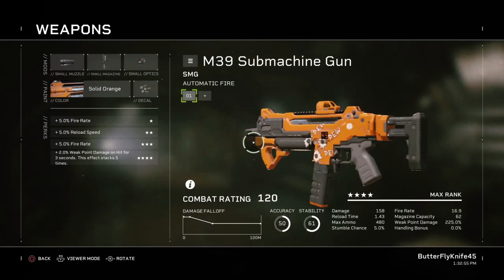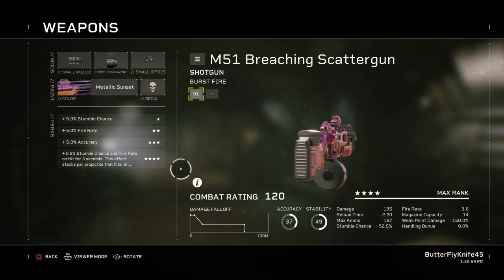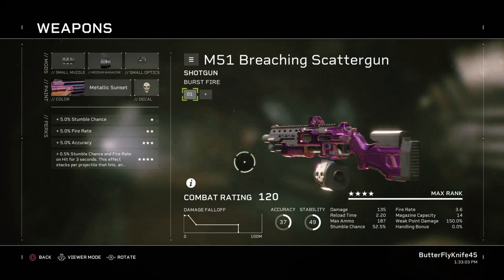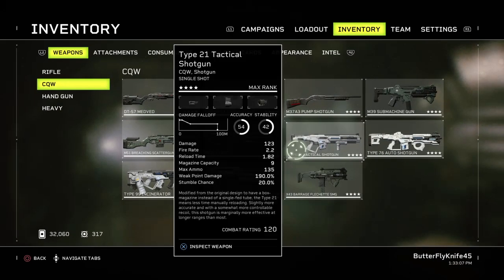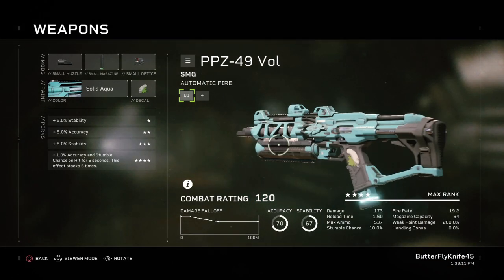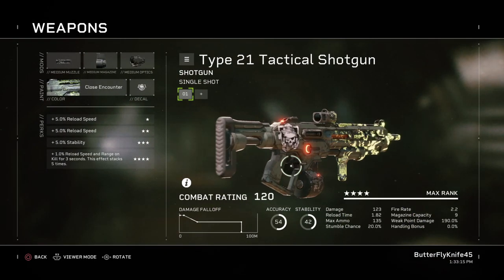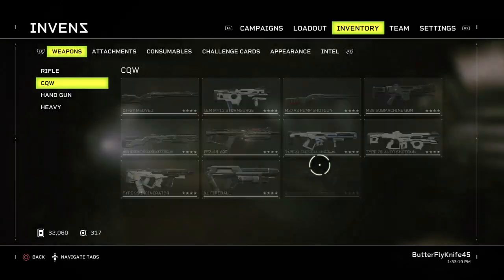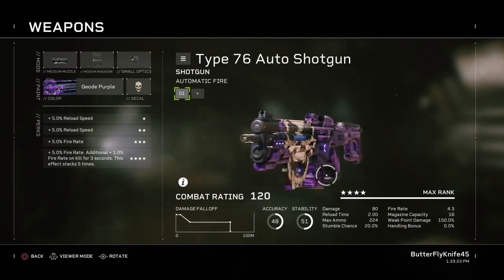It's a submachine gun. It works. It's a burst-fire two-shot shotgun. It works, but not as good as the Ithaca. It's a submachine gun. It kills bugs good. It's a semi-automatic shotgun. It kills bugs pretty good. It's a full automatic shotgun. It kills bugs good.